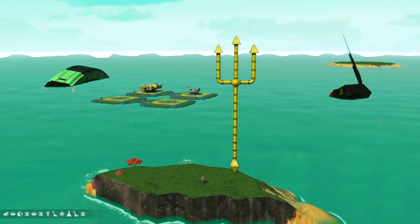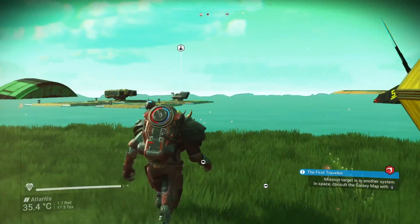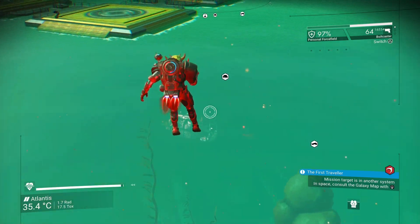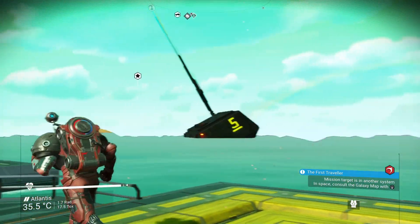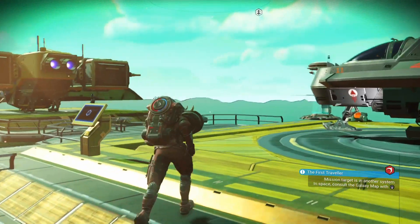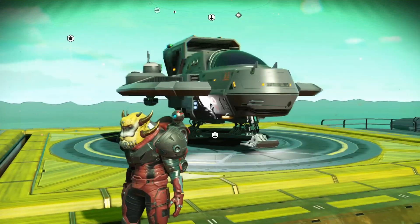There's a beautiful golden trident right there to welcome you as you fly in. Let's skip across the water and have a look. You can see deep below the surface — that's the base down there. Four golden landing pads for you to land on. And this base is at the site of a crashed underwater freighter. Fantastic location.